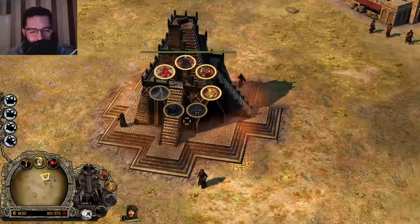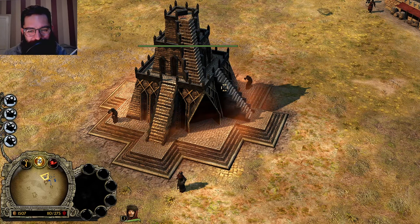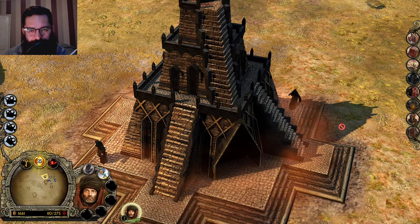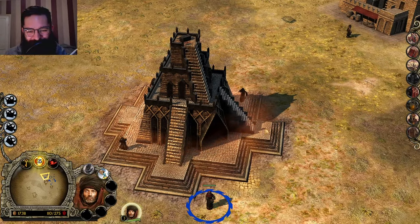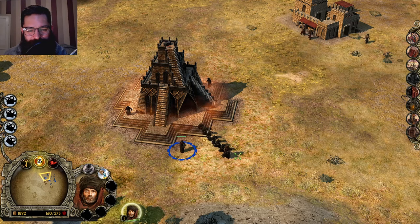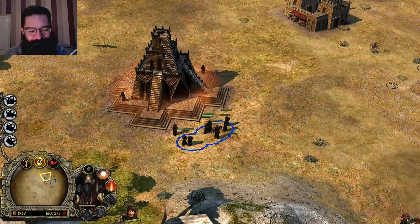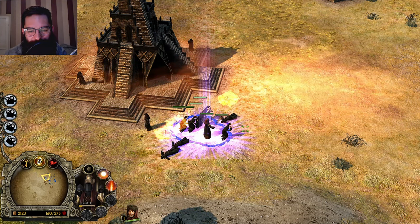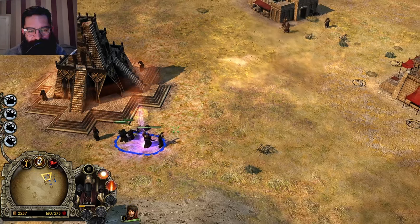So there's a ziggurat and you can summon some ziggurat cultists. There's some wonderful background music playing when you build this - absolutely phenomenal. So these guys do magic: Fist of the Underworld, some fire. Boom! And they also sacrifice people to do that magic - and they level up at the same time. They can throw desolation and kills a dude as well.